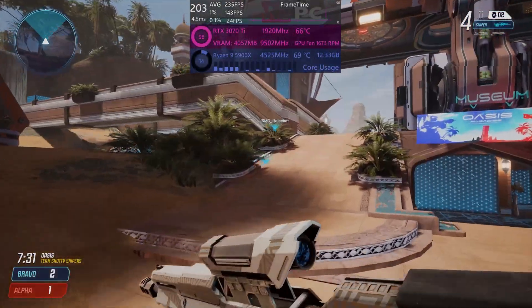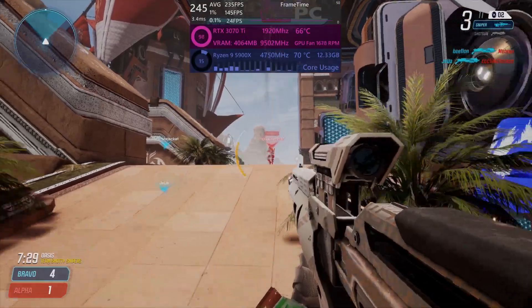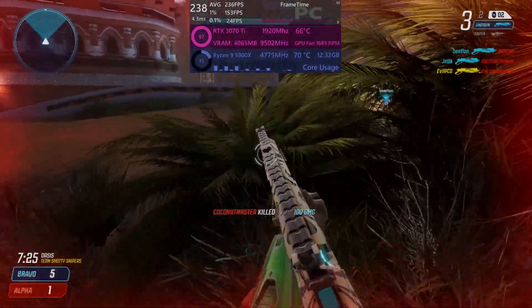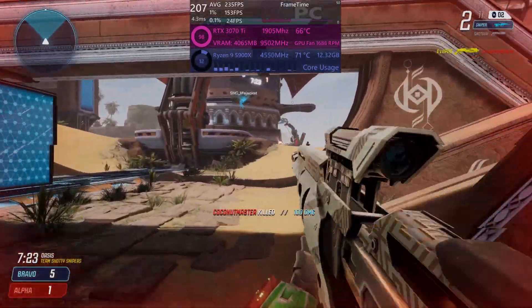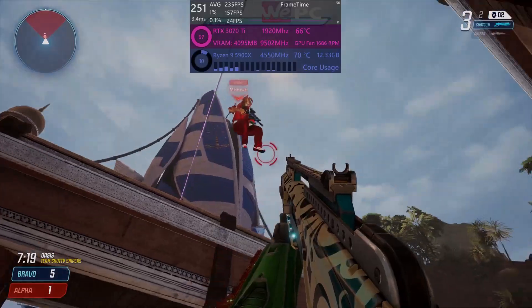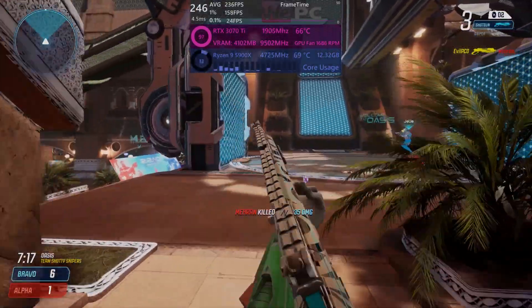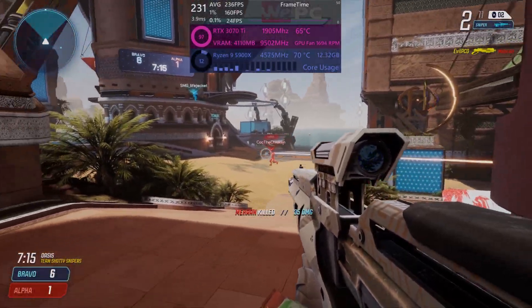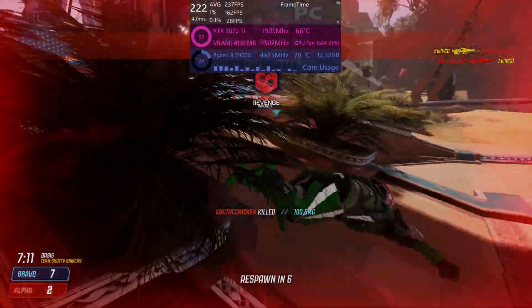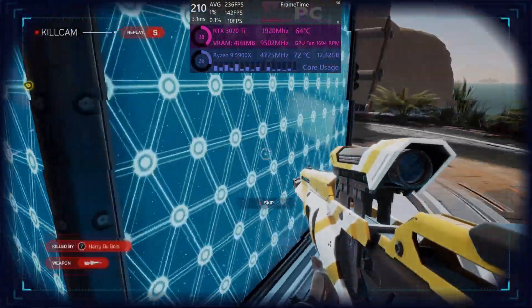So the 3070 Ti did appear to have the advantage over the 6800 in most cases, but sometimes the 6800 just managed to put a foot in front of the 3070 Ti and outperform it by about a 10fps margin here and there. Thank you very much for watching. Please leave a like and subscribe if you enjoyed the benchmark, and comment down below your thoughts and any requests you have regarding videos. This has been Jack from WePC, and I'll see you in the next one.